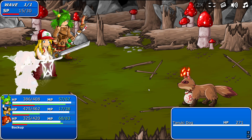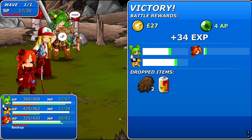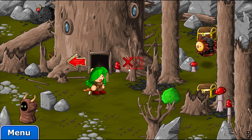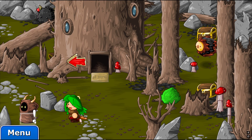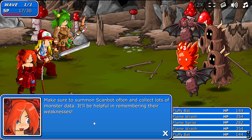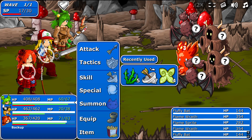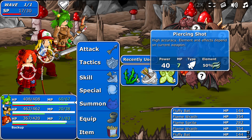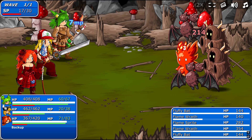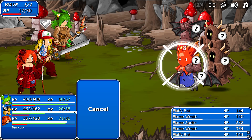Ice. That critical is nice. Nice critical. Very nice critical. Alright, so we got these guys again. Make sure to summon Scanbot often and collect lots of monster data - it'll be helpful in remembering their weaknesses. Which we have all of them. Which is nice. They all don't like wind.